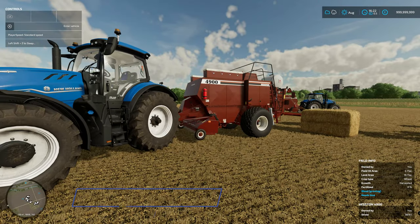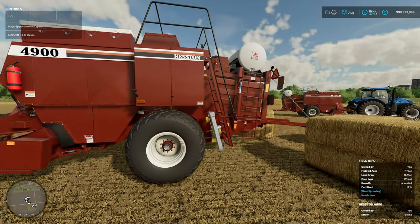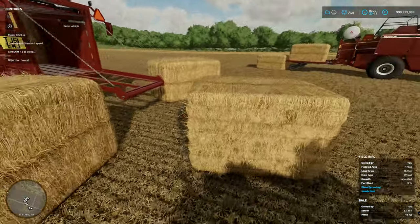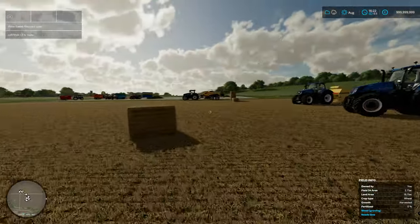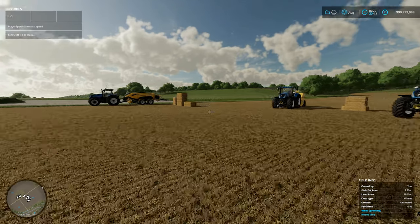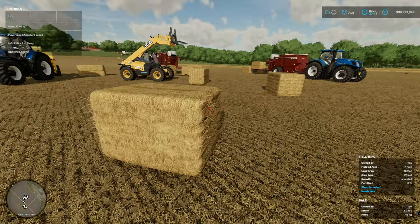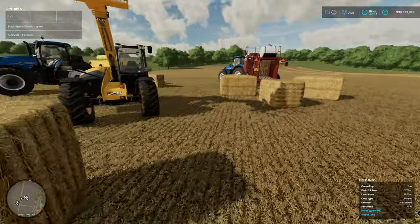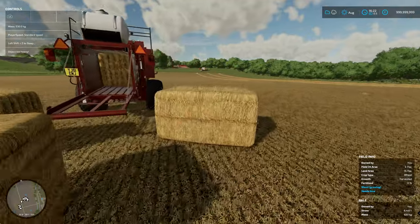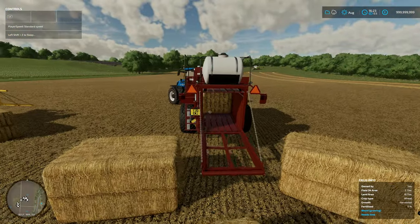The next one is the Heston baler — my favourite baler by far. This is the baler I want to use as much as possible because it just looks amazing. The sound effects, everything about it is really realistic. Look at the bale sizes it offers: the smallest is 6,338 litres, then a medium at 7,746, and the biggest at 8,450. When you see them in action, they are massive bales — beefy as hell.